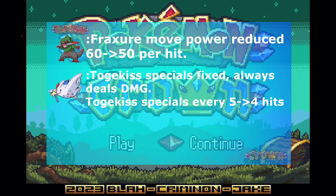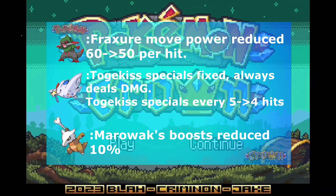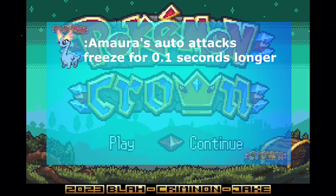Togekiss got a special fix — it always deals damage now. Togekiss specials always hit on every 4th hit instead of every 5th hit now. Marowak boosts reduced to 10%.